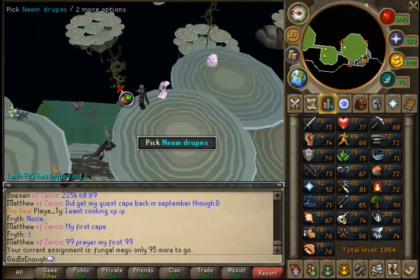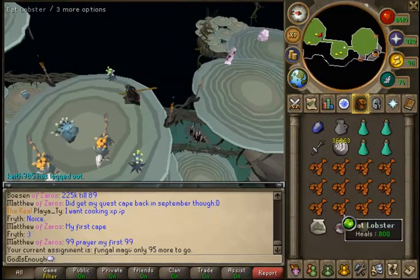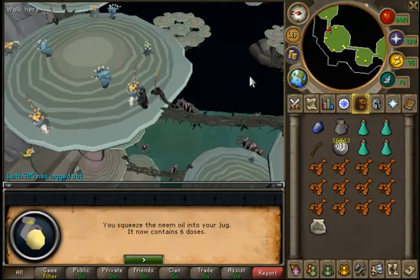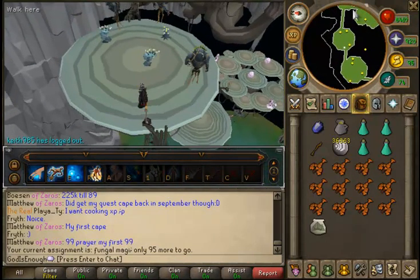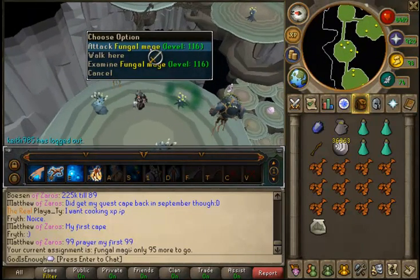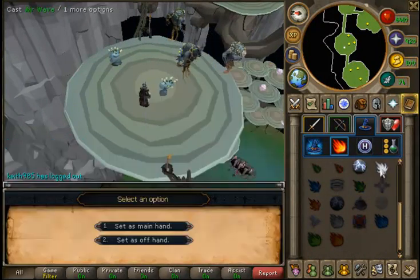I apologize for any lag spikes - they are kind of bound to happen. I don't think I've ever actually killed Fungal Mages before, just because when they came out on my main account I was using Kuradal, and she doesn't assign Fungal Mages so I've never really had them as a task before. This should be fun. I've heard they're weak to air spells. I know the other Polypore creatures, the Grifolaroos and Grifolapines, are actually very good XP. I need to set my auto cast obviously to Wind Wave.